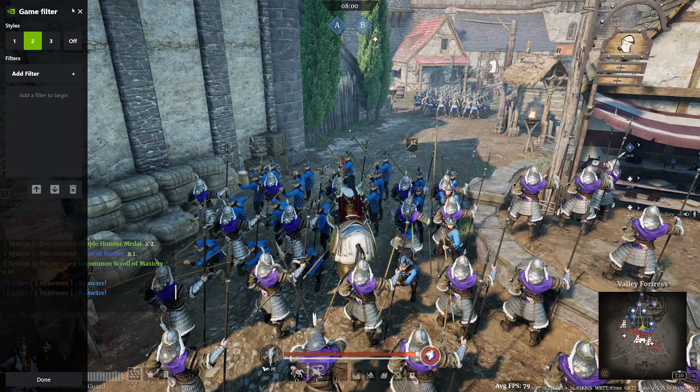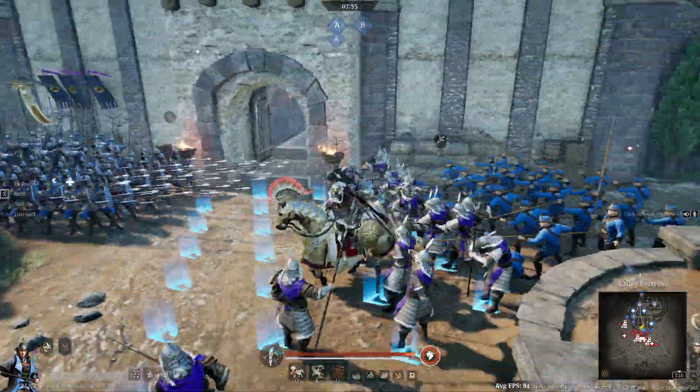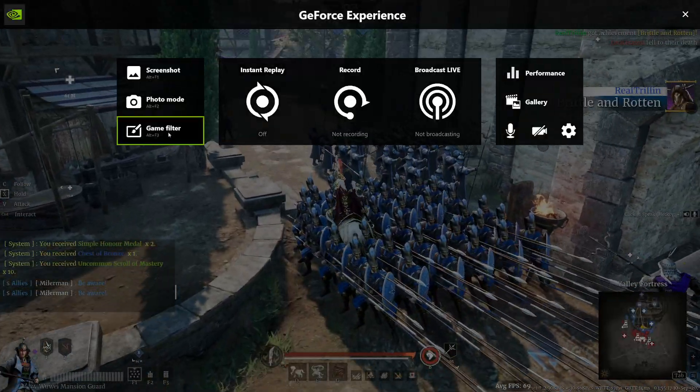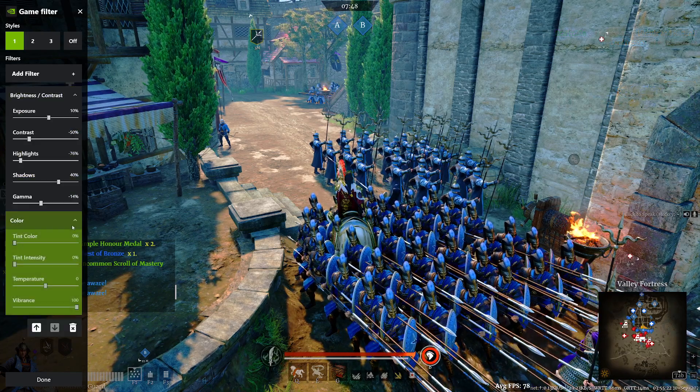This is how Conqueror's Blade actually looks like. You can look right here — this is how the game is actually supposed to look like. But with the filter I have on, it changes a bunch of stuff: the brightness, contrast, and colors.